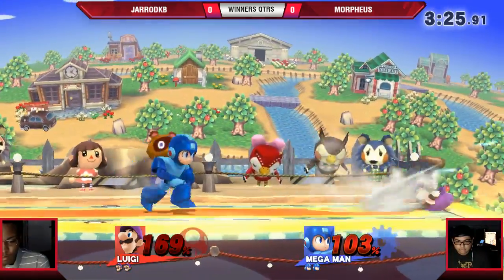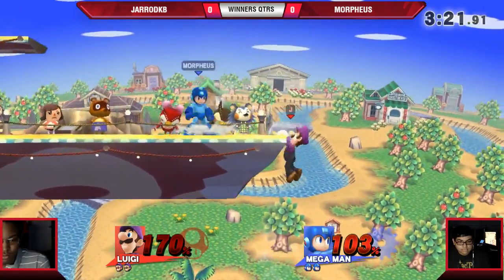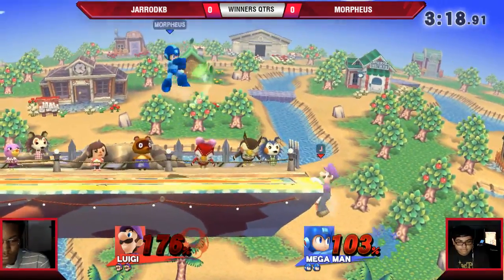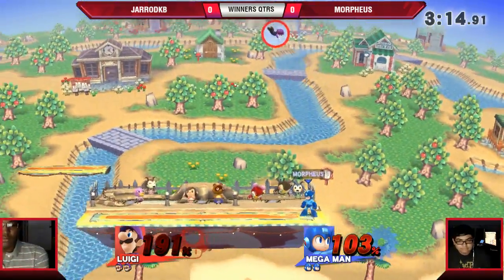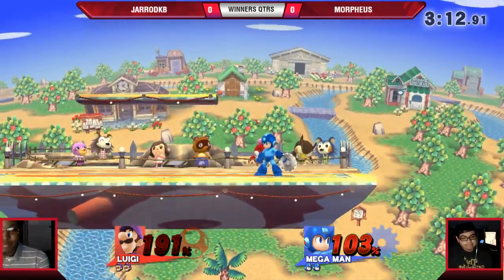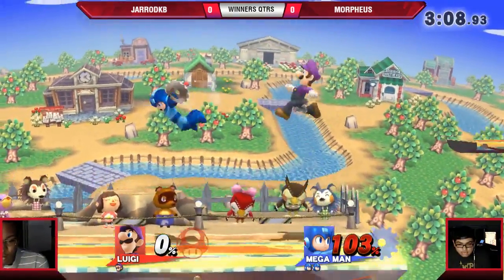Morpheus is trying to get something into a setup for his back air — that's pretty much what he's looking for. That's going to be a re-grab. No punish. Tiny punish — throws a metal blade at him. There's the grab. Is that up throw? Yes! All right, that'll do it. 191% before the stock is lost though, and half the time too.